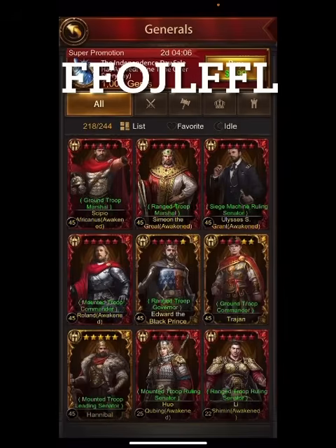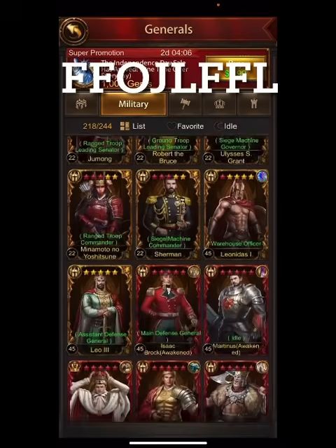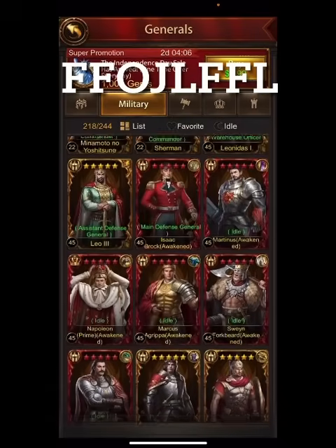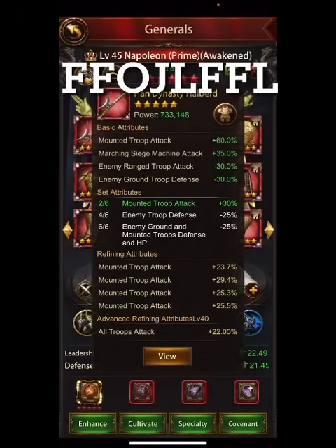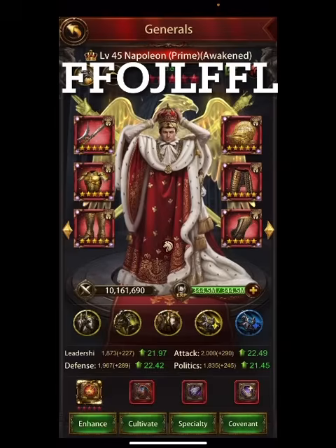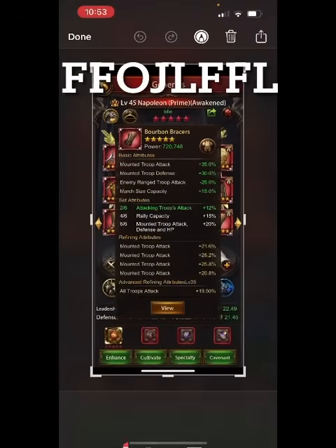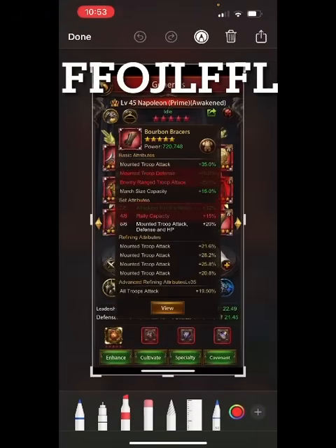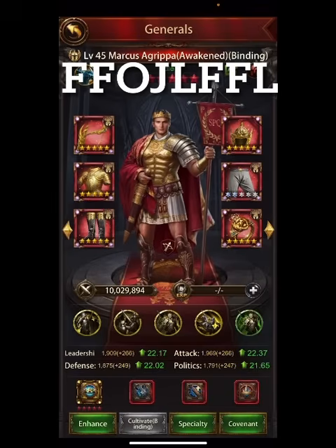Another important factor is the gear you choose to use. If we look at Napoleon's gear and go through the different options, some of it has march size and some doesn't. Mostly you're going to find it in the bracers, or the glove, or the ring — march size capacity 15% right here. That's obviously a huge number.